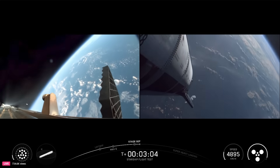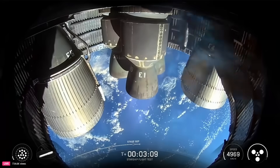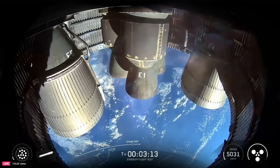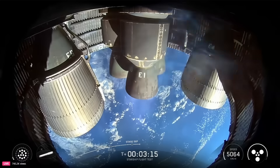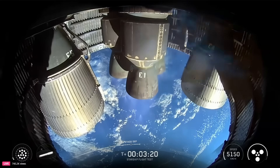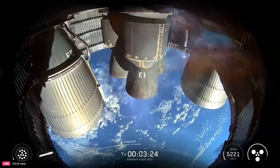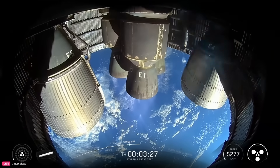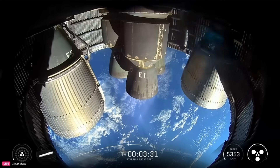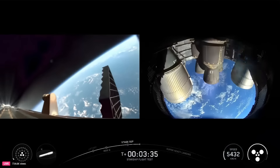Successful hot staging maneuver. We've got 12 of the 13 engines lit back up on booster, so it's doing its boost back. Excitingly, we've got six out of six Raptors lit on ship, so it's now going to continue to make its ascent into outer space. Meanwhile, this boost back is happening using those 13 engines — 12 out of 13 — and then we go down to three, and then we're going to shut down for the end of boost back. That's sending Super Heavy back towards its planned splashdown zone in the Gulf.